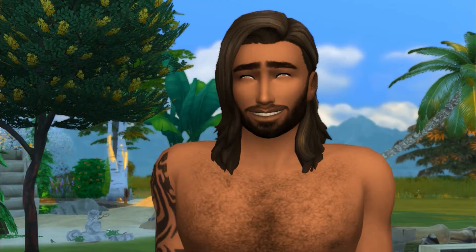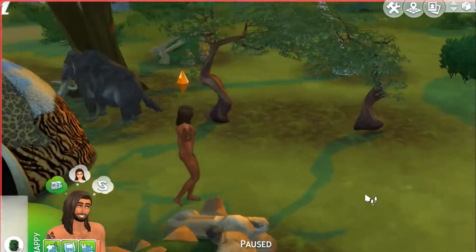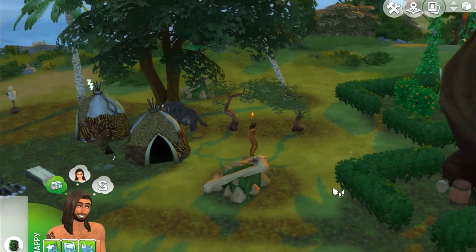Hey, what's up everyone! This is Alissa from Alissa's World. Welcome back to part number five of our let's play The Sims 4 History Legacy Challenge. We are here in game at 6 a.m. — Mr. Adam needs to go to the bush, so we'll let him do that.